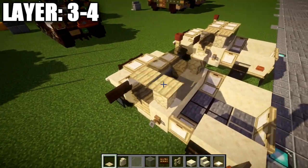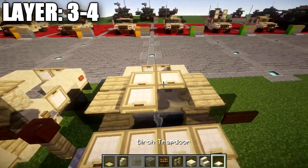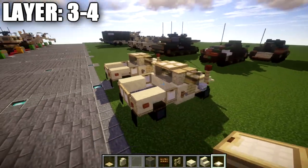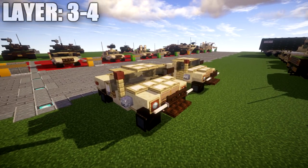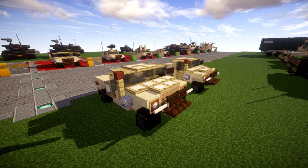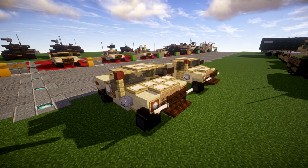For layer four, place down two birchwood pressure plates to both sides, and in the middle space place down two rows of two birchwood trapdoors. With that complete, that wraps up layers three and four and completes the build for the M1097 Humvee. Hopefully you guys enjoy this tutorial and are able to put it to good use. If you use this design, please give me proper credit and tag my channel. Have fun with the build and I will see you guys next time.